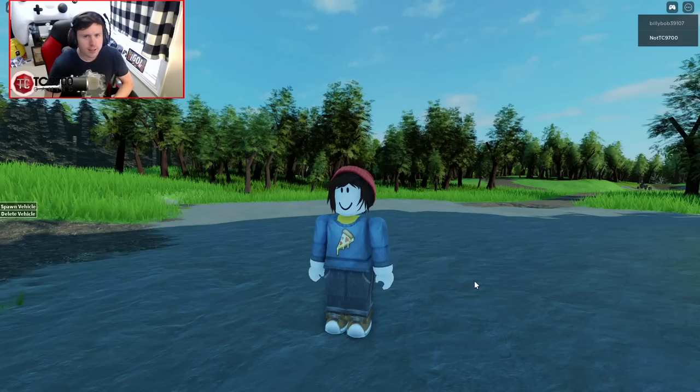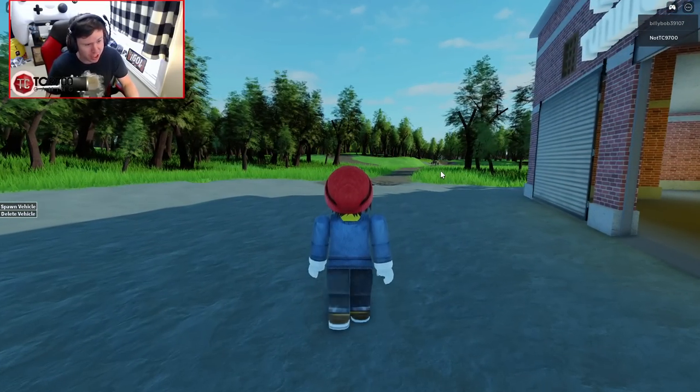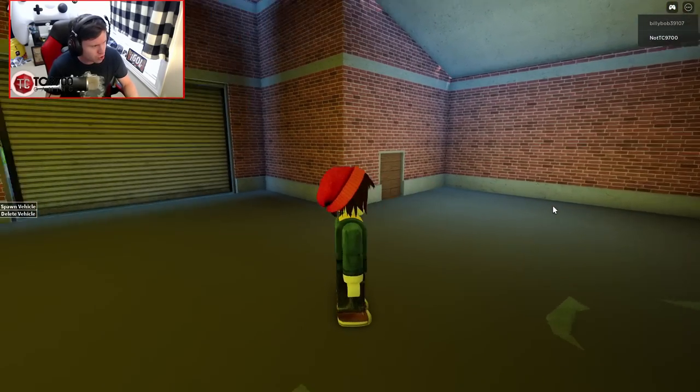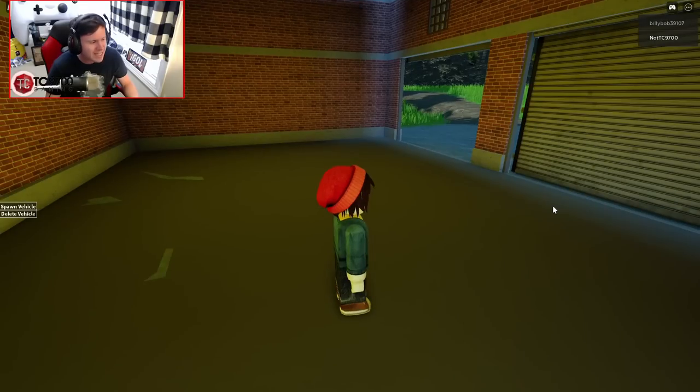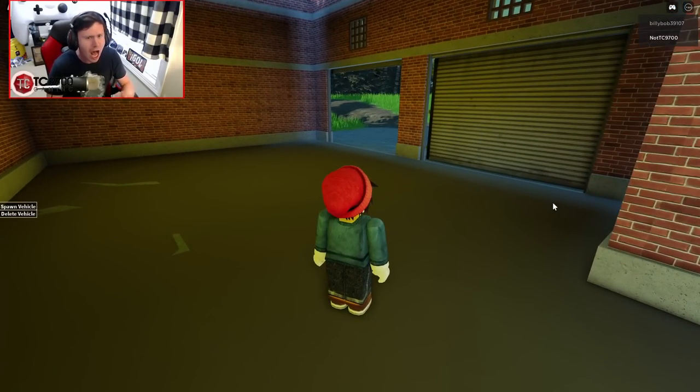We are back on South Creek Mudding and Off-Road, and there's already some odd things going on. Someone has left a vehicle over there just running and sitting at redline, and I don't think there's any way to turn it off. There's also someone else running around in a really loud mud truck that's just driving through the trees.